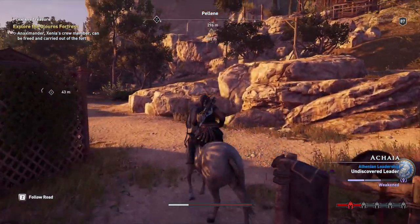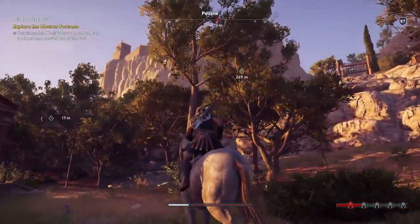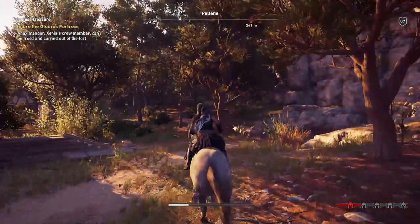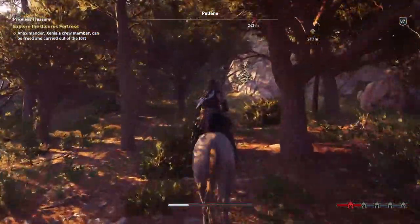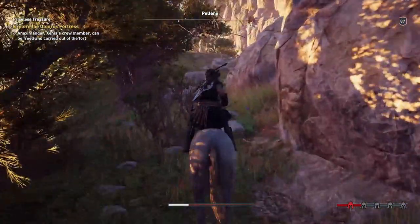We'll hop on this horse, bump into a donkey — or a mule actually — and fly off closer to the cliff, then scale it. We can free the prisoners and carry them out of the fort, so it feels like we have to kill everyone in the fort to make that happen.